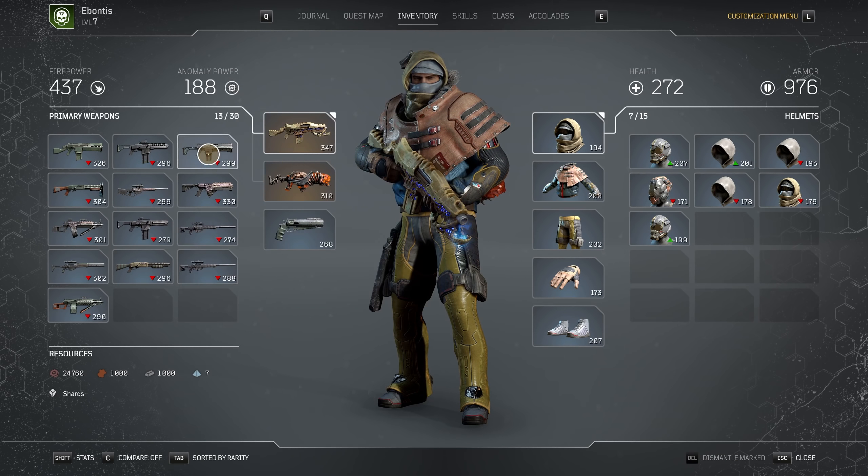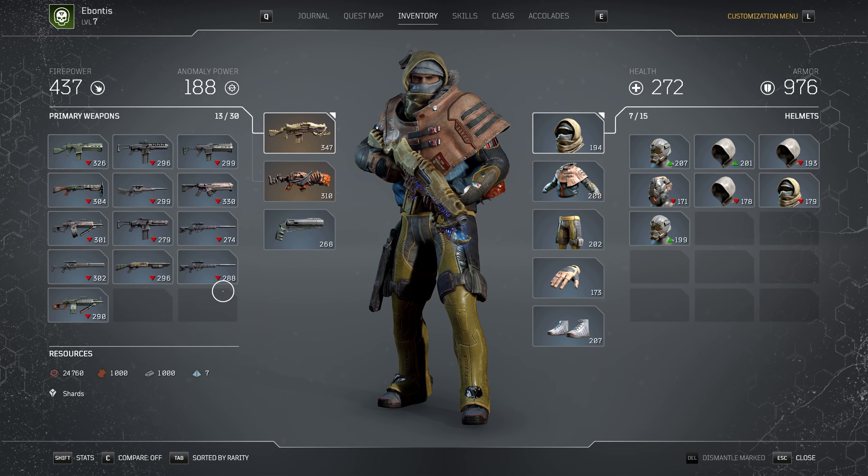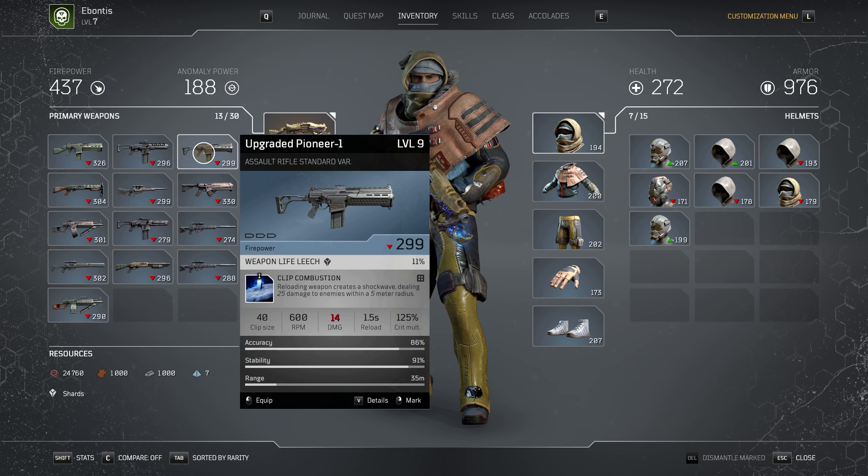So say I have this other weapon — it's got weapon life leech, which I like. But I don't really like this clip combustion mod where when I reload I do a shock wave. I'm a Technomancer, I play a little farther away, it doesn't do me that much good. So what you're going to be able to do with crafting is take that Shield Maiden mod that you've unlocked — because once you dismantle it, it's unlocked for good — and go to the crafting table, choose that Shield Maiden mod, spend whatever resources it takes, slot it into this weapon. And now I have weapon life leech, firepower 299, but the mod shows Shield Maiden. I can override over that one. It's pretty cool.